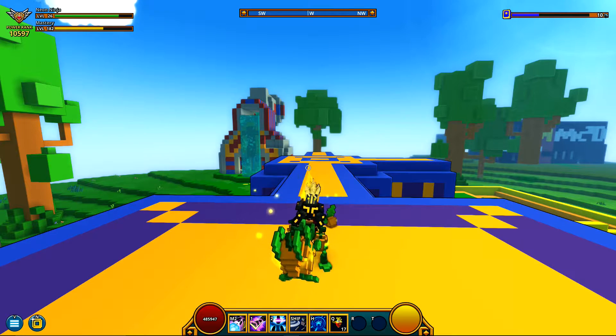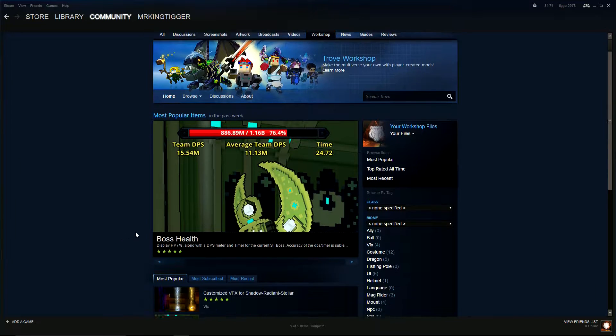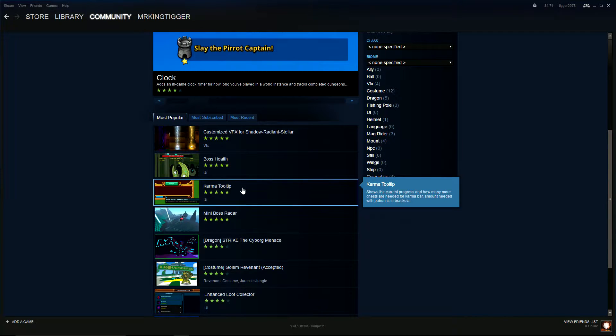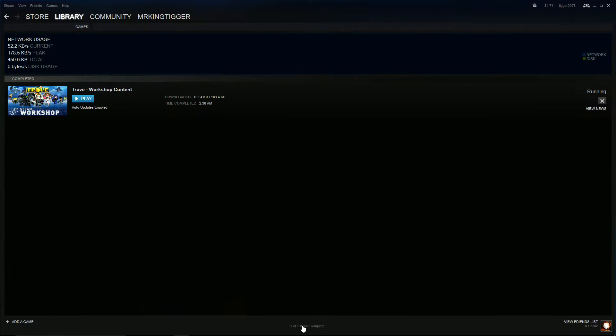Because if you just go to your Steam page — if you're playing through Steam, which I am — I just go to the Workshop, and then as you can see, most popular, and these are like custom radiant drops, whatever. We got boss health, and actually this is the one I downloaded to test it. So just go to boss health, you click subscribe, bam, that's it. Mine just downloaded that quickly. You just go to games, we have one download — Steam Trove workshop content — and bam, you're ready to go.